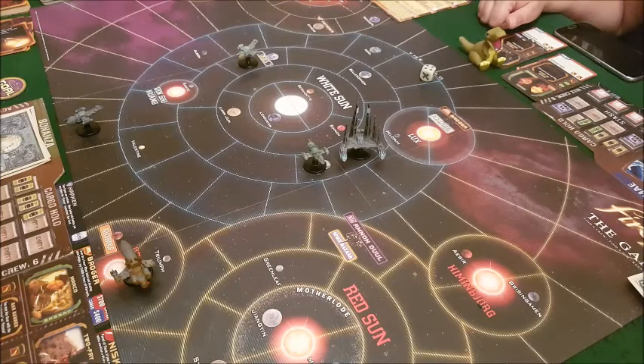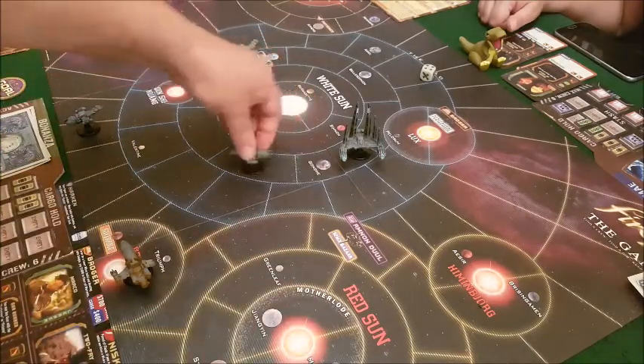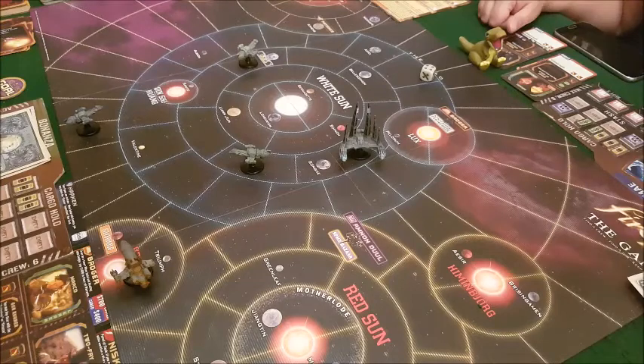That was his first action. For his second action, he burns a fuel and moves one space. He encounters 'family dinner' — he can either keep flying or spend one cargo to remove disgruntled from all crew and keep flying. He just keeps flying.